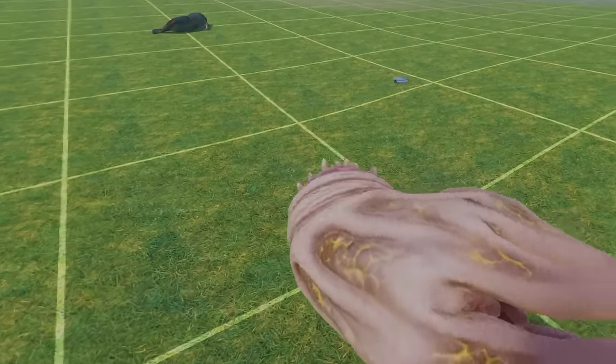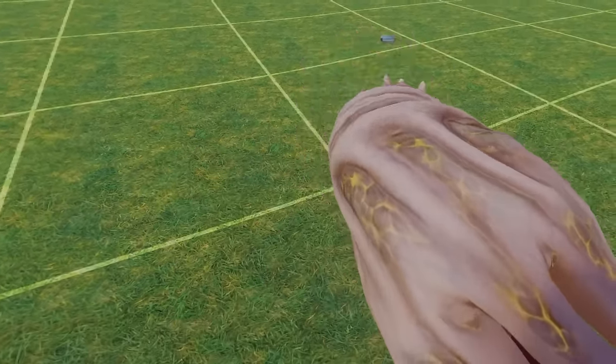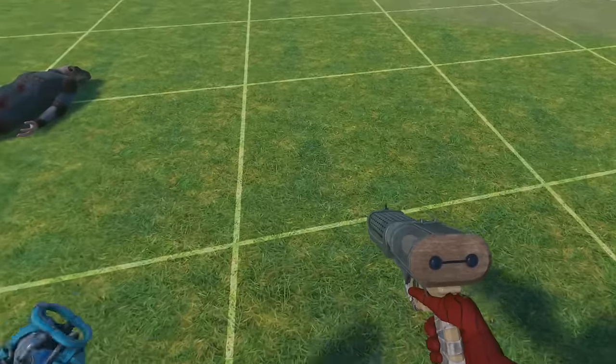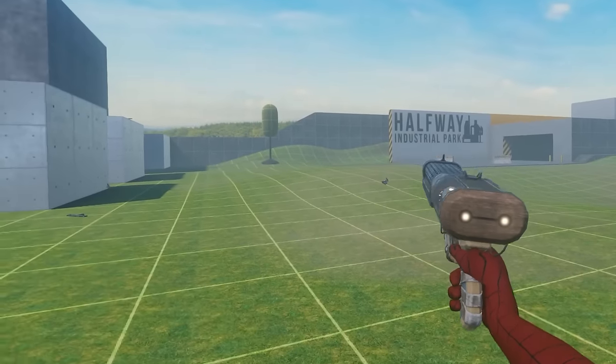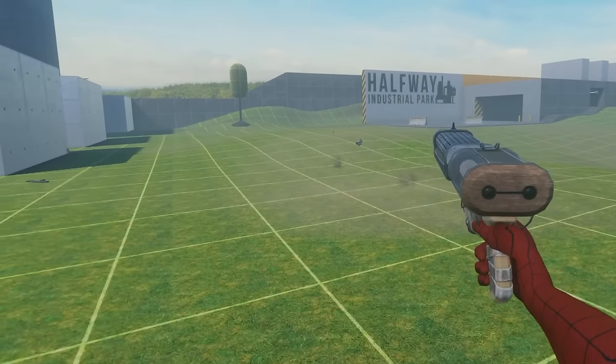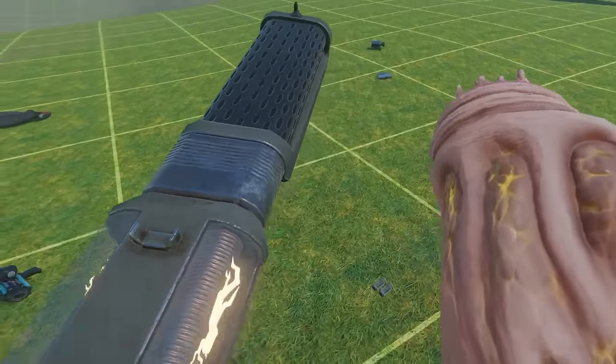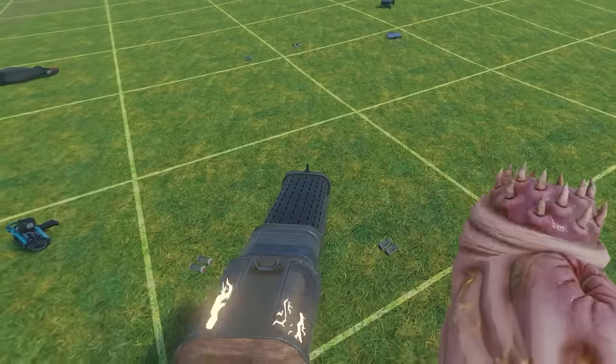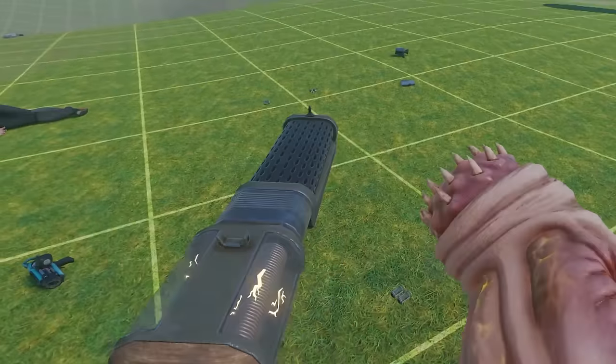This gun definitely does some damage. I like how the balls stick to Ford. This is probably my favorite Bonelab weapon mod, and this is only one out of many weapons from the gun pack. You also have this other thing — look how powerful it is. These guns are just two out of many weapons from the Vertigo 2 gun pack, so definitely download it to see what's in there.